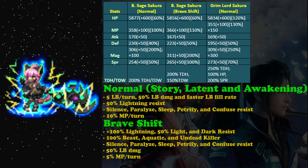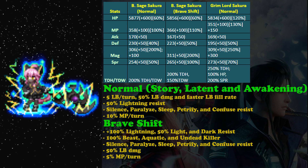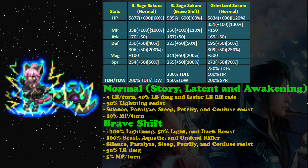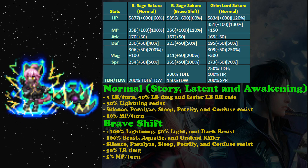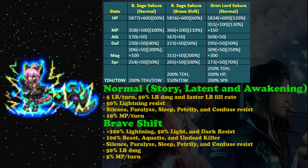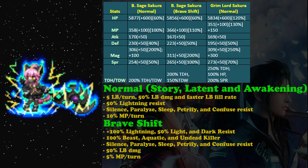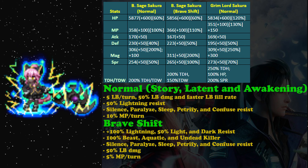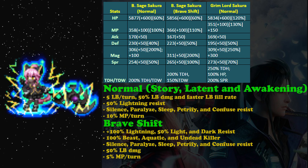For her passives, it's nothing special. Sure, she gets 100 static magic boost which is very nice, but on her normal form she doesn't have any killer. Basically, this normal form is her transition period — you simply need to use it until your brave shift form is available, which starts on the fourth turn. That's also quite annoying.